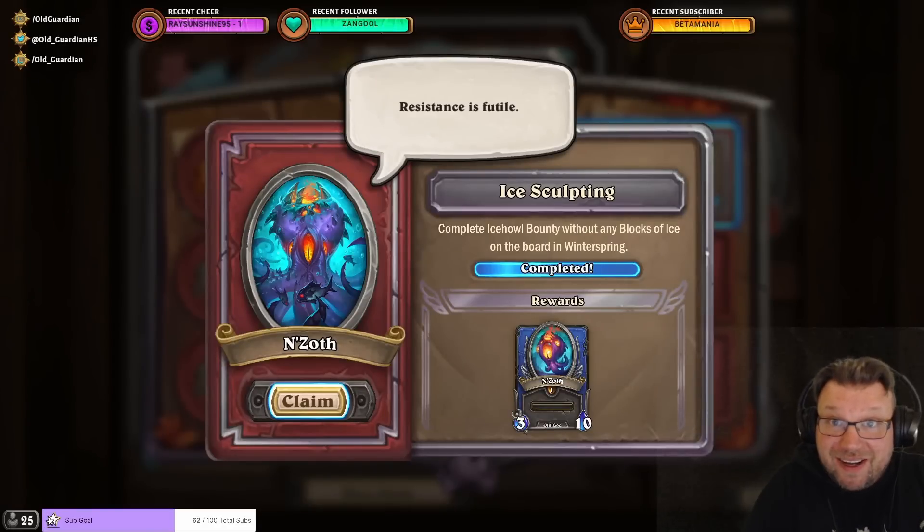Hello everyone, it's Old Guardian here. In this Hearthstone Mercenaries N'Zoth event task guide, I'm going to take a look at task number two, Ice Sculpting: Complete the Ice Hull bounty without any blocks of ice on the board in Winterspring.